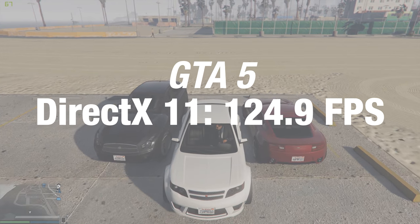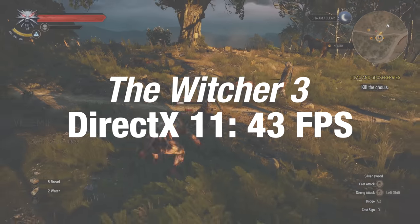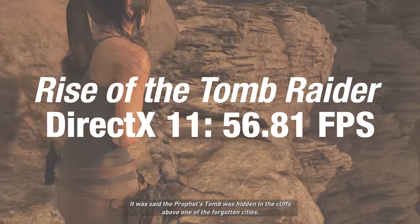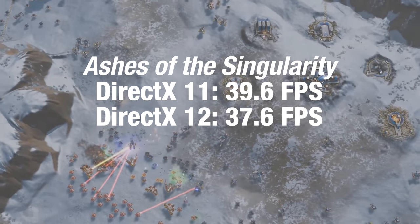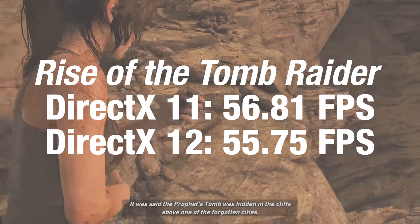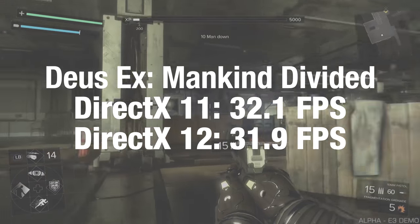GTA 5 of course has over 100 FPS, as it has with most of the latest-gen cards from both AMD and Nvidia. In the rest of our titles, the 1050 Ti got just over 30 FPS, with the exception of The Witcher 3 at 43 FPS, and around 55 FPS in Rise of the Tomb Raider. The story with DirectX 12 is pretty similar to what we've seen with other cards — in Ashes, Rise of the Tomb Raider, and Deus Ex Mankind Divided, we actually got a slight dip in frame rate moving to DX12, but it's small enough that it might just be standard variation.